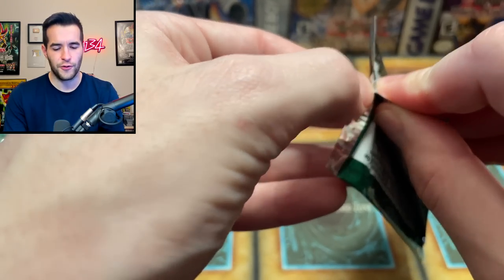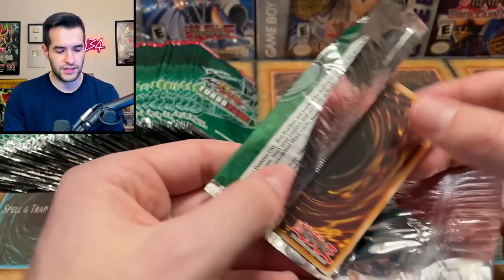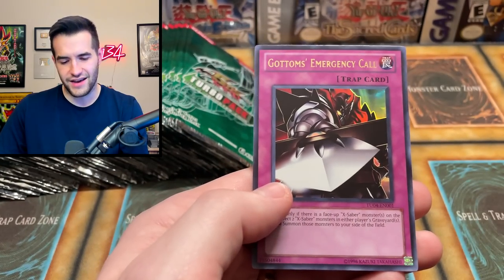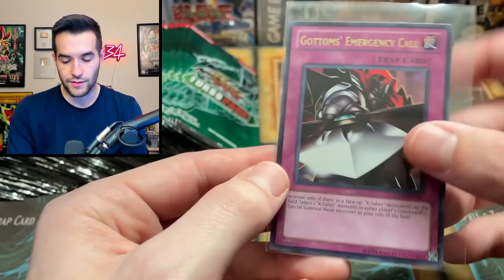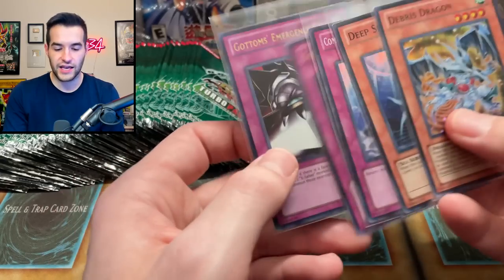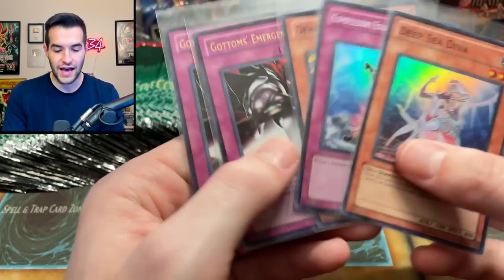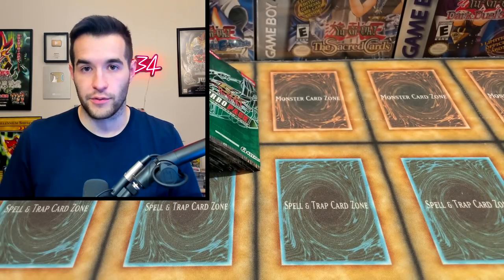What did we pull in terms of foils last time? Was it 10 foils out of Turbo Pack 6? It was two dads, three of the fish guy. Gotham's Emergency Call ultra rare — so here's our second ultra. Two ultras, three supers so far. We have not pulled the Ultimate Rare yet, and we're still looking for Blackwing Sirocco the Dawn. We do have tons of Dark Hole though — lots of Dark Hole in this video.